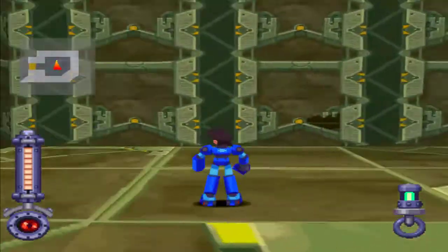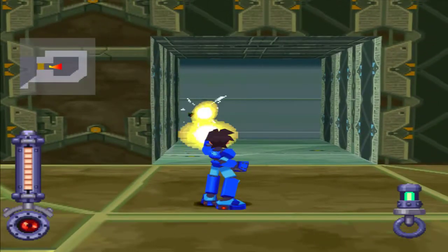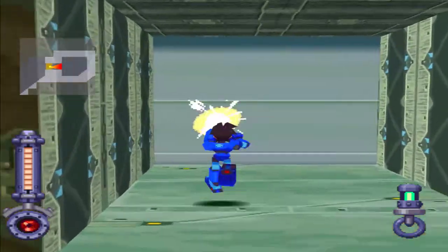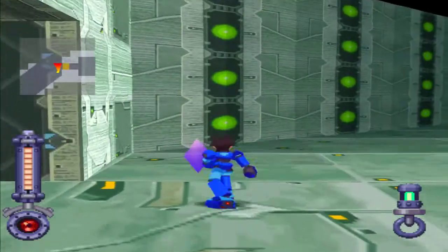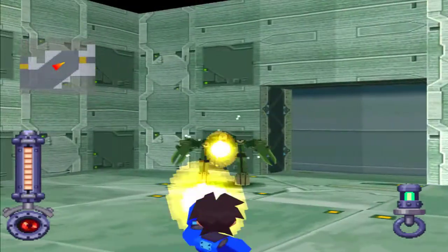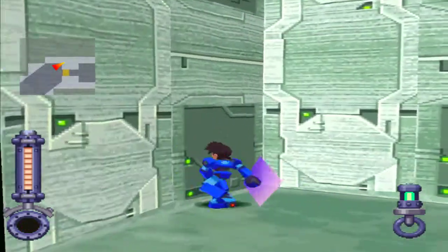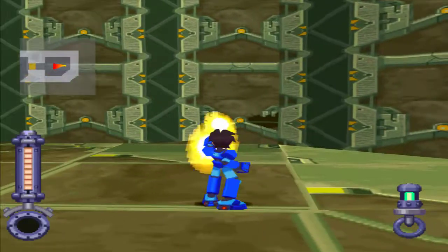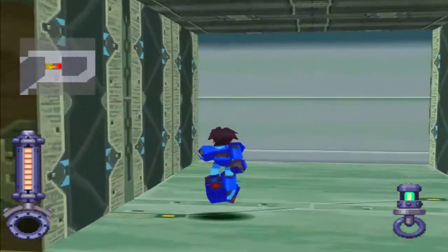So you appear to be stuck. How unfortunate for you, sir. I know I actually want to look around, but whatever. Oh cool! I can attack him through the wall. We open the door and there's just a bunch of crystals. There we go. Easy peasy.